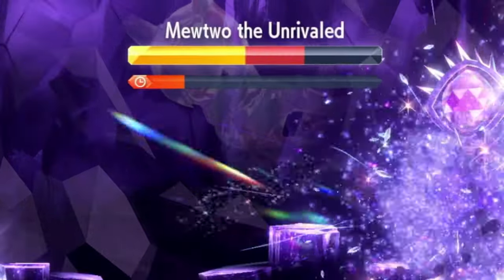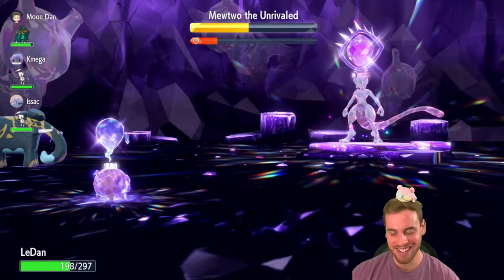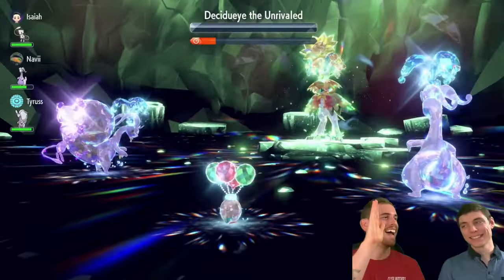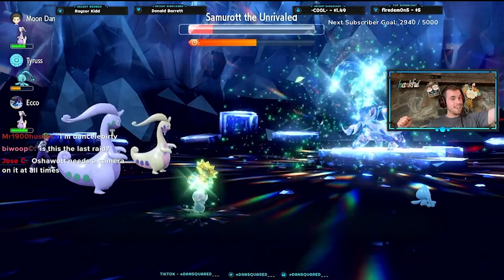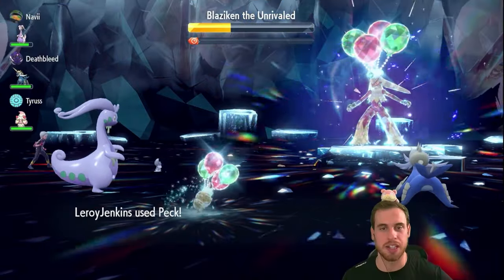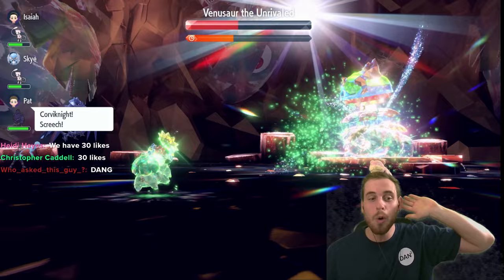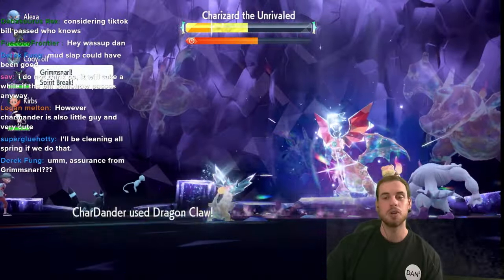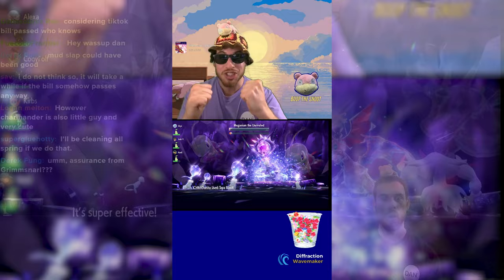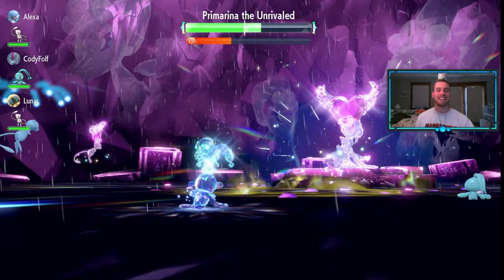We're continuing a storage tradition that dates back to beating seven-star Mewtwo with Lechonk, then beating seven-star Hisuian Samurott with Oshawott, Blaziken with Torchic, Empoleon with Piplup, Venusaur with Bulbasaur, Blastoise with Squirtle, Charizard with Charmander, and most recently we defeated Meganium with Chikorita.